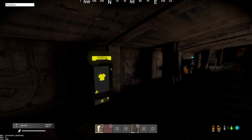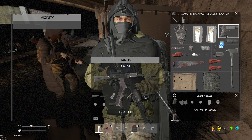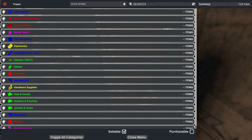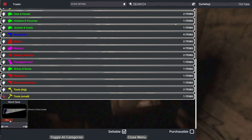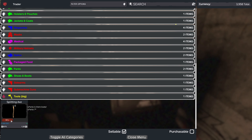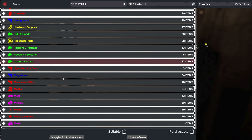Once you're in the safe zone, go down the staircase and you'll find the vending machines where you can sell your items that you've looted and buy different items like your base building stuff. This is just some of the junk I've collected around the map — doesn't matter what you find, it's all worth something. I got twenty-three thousand seven hundred and forty-seven.